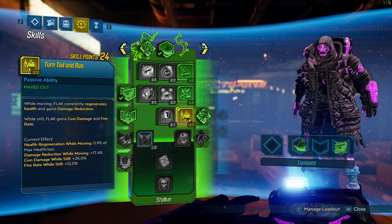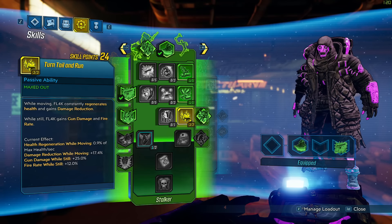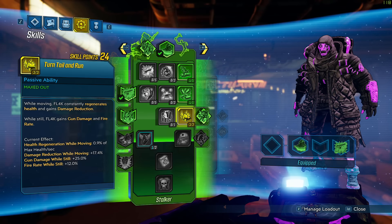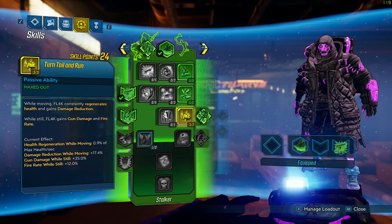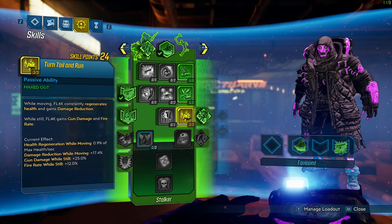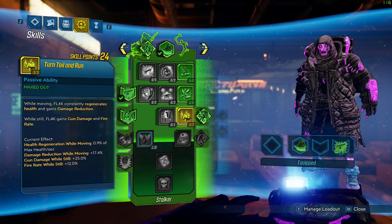Jumping back into the next tree, we continue with Turn Tail and Run. This gives us damage reduction and health regen while moving, so there's a little survivability. But the main thing I'm going into it for is the standing still bonus — while standing still you gain 25% gun damage and 12% fire rate. It might sound counterintuitive and clunky but once you get used to it, you just sit still when you want to do a lot of damage and it works great in practice.